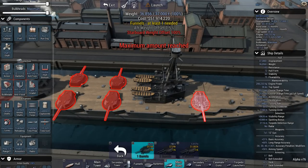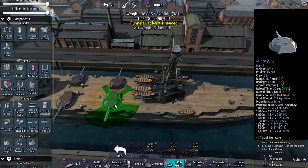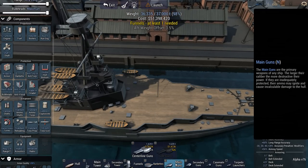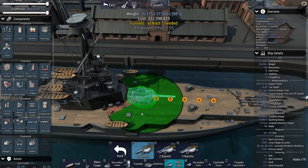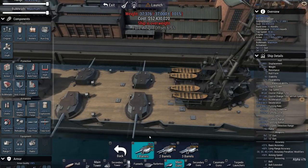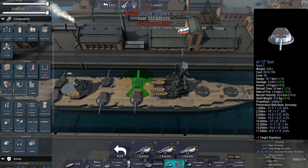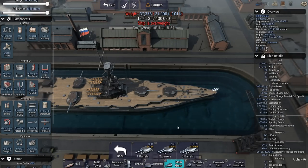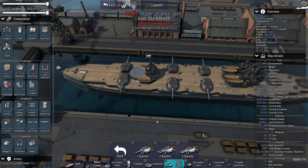I'll place them like that — center line, 12-inch, singular. That's one, two, three, four, five, six, seven, eight guns. Is it going to be efficient? I hope not. I really, really hope not. The price of the ship is currently 52.4 million. We are, unfortunately, a little over displacement.